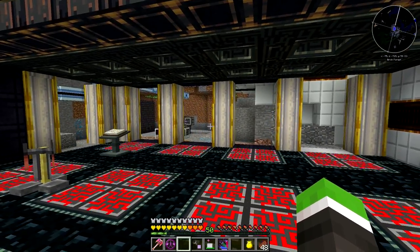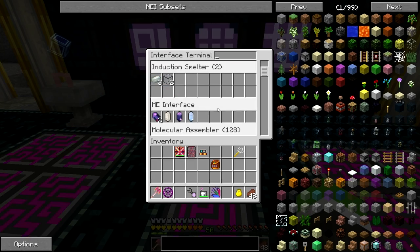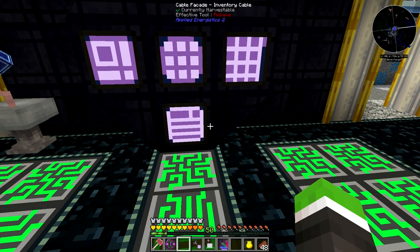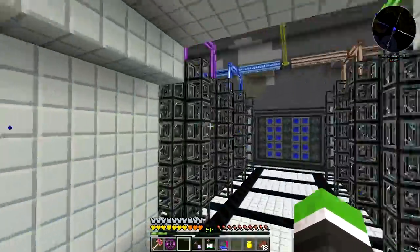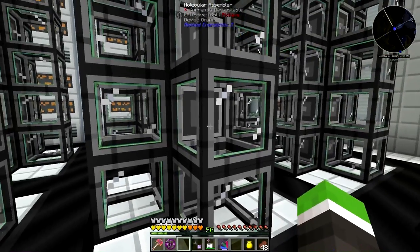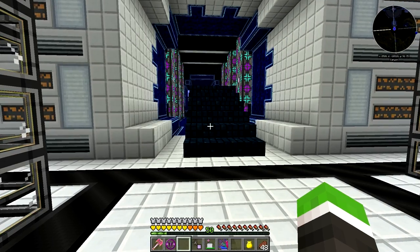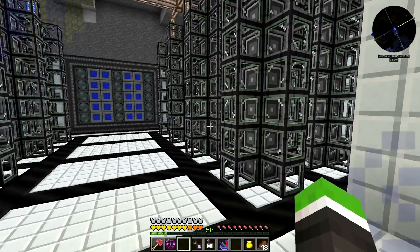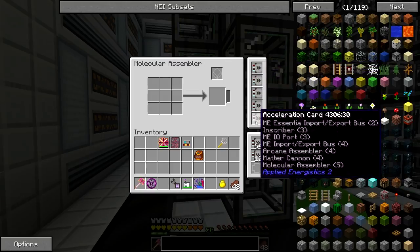Right guys, as you can see there are no molecular assemblers in the old spot - I took all those patterns and put them in the new room. Now let's take a look at our new base. If we go this way we've got everything right here - a whole bunch of molecular assemblers all wired in. In every molecular assembler there is an acceleration card - it was quite a tedious job, but thank god you can actually shift-click them in.